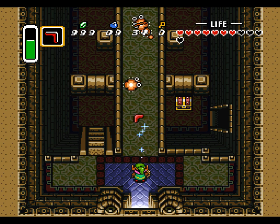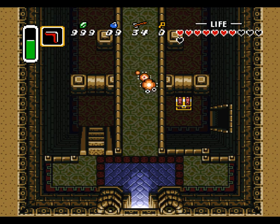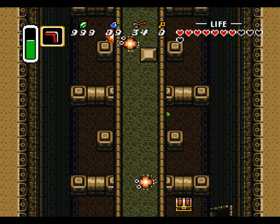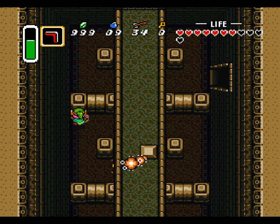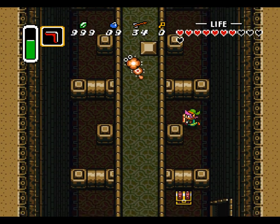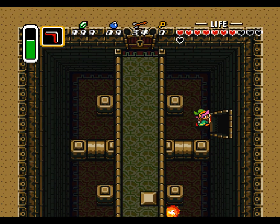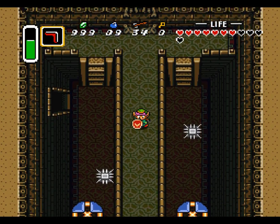Let us equip the boomerang. Let us see what's in that chest. It's a puzzle — a puzzle that plays with visibility. It doesn't hit me, apparently. I think we've solved this puzzle. There's no breakable wall behind there.